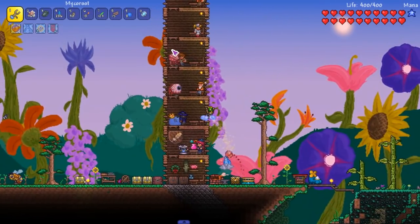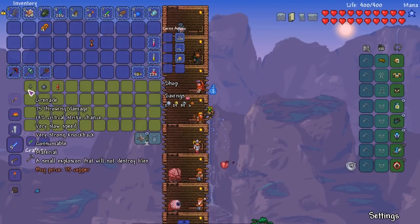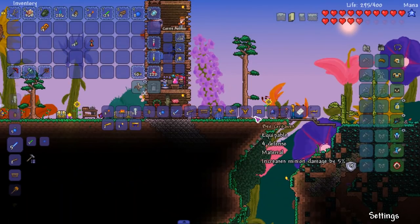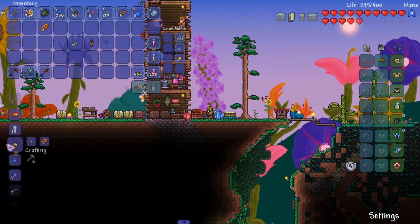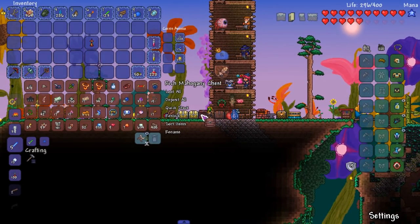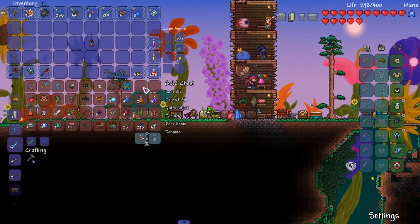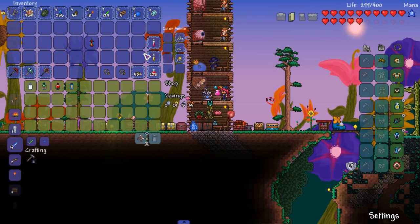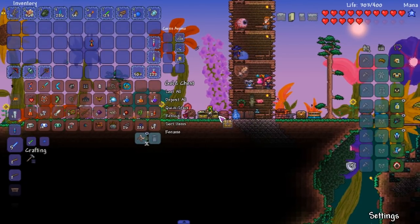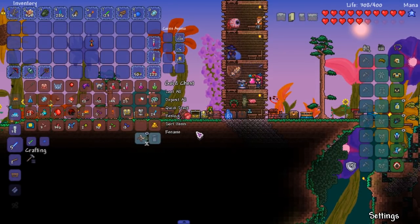We can get 14 more - I need 14 more grenades for a school science project, thank you very much kind sir. Ow - I forgot that I still take fall damage. I need to get wings, boys. I ain't talking about Buffalo Wild Wings, I ain't talking about Wing Stop - I'm talking about actual wings. Where did I put those bee grenades? Are they in here? No, where did I put them?